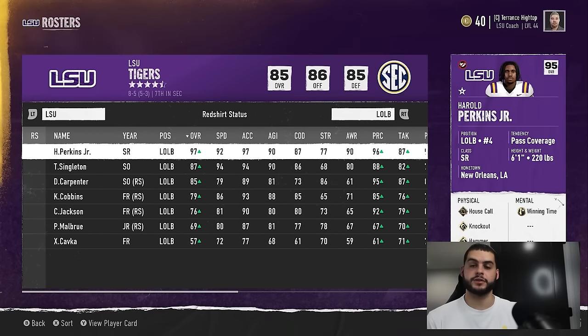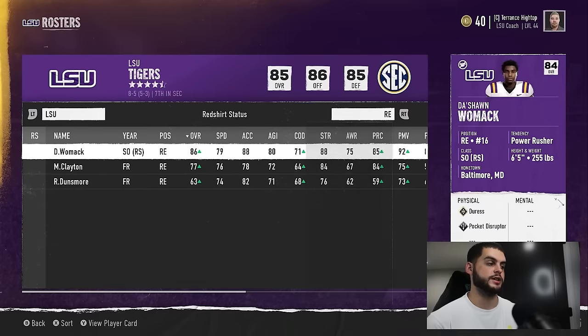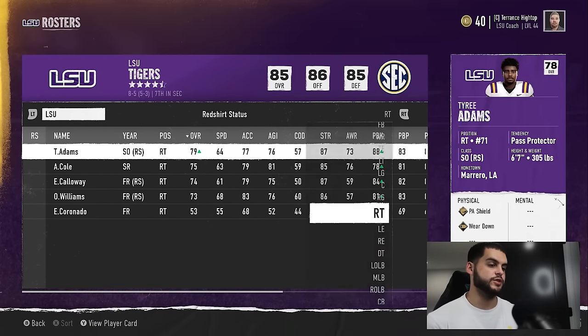I like to do this at the beginning of the recruiting season to see what I need. Understand that when recruiting, you don't have the final say — a player could go elsewhere. Someone could out-recruit you. You may try to bring in five cornerbacks and only win one of them. And if you don't fill these spots, you'll have walk-ons who are terrible and will be a liability on your team. So make sure you go through and see what you need.